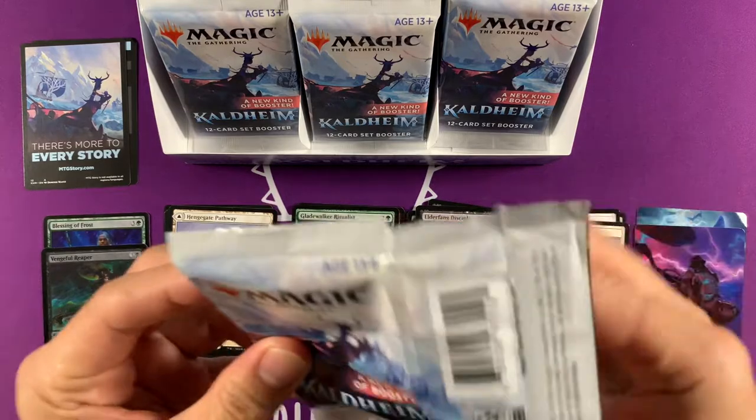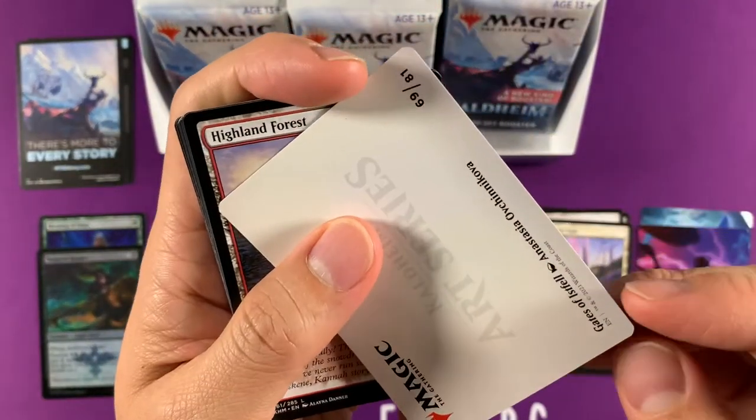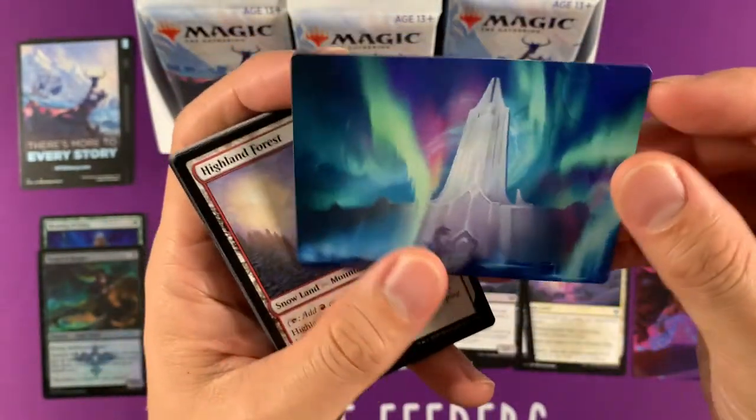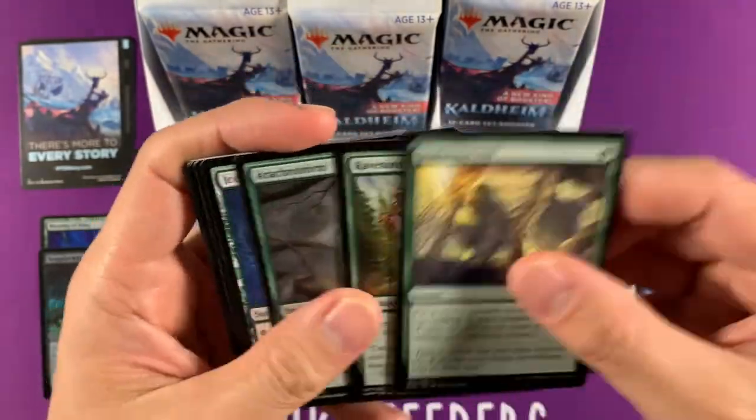Let's see where we go. Oh, this is one of the Pathway lands — which one is it — Gates of Isfel. Okay, it's not a pathway, but it looks like a pathway. It has really cool art; I love that art. Snowland.